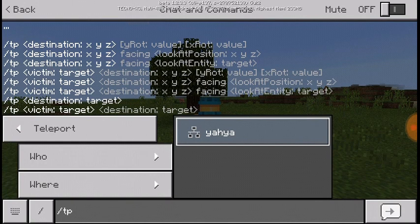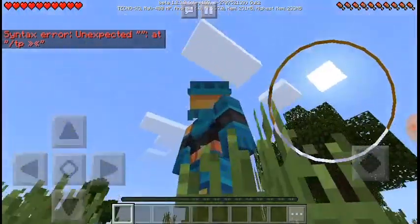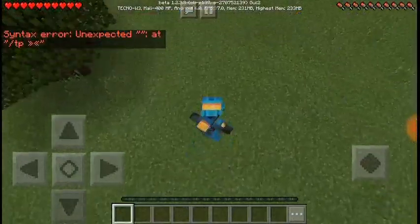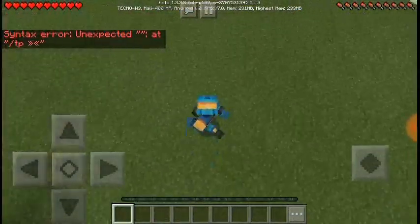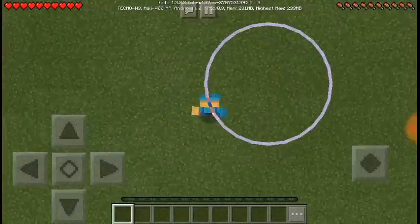You can teleport the one you want to teleport to the place you want — to yourself or the other one. It's not accepted because there is nobody playing with me. If you have somebody playing with you it will be accepted.